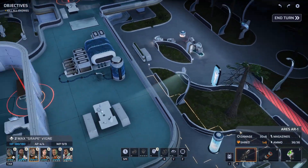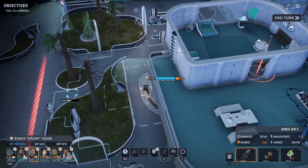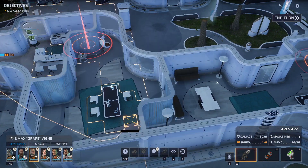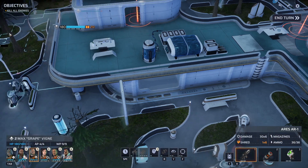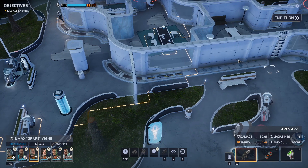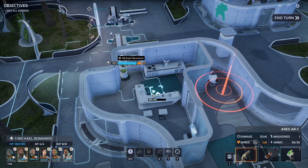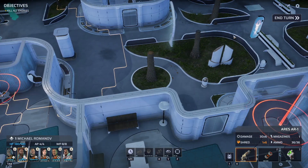There don't seem to be any ladders until we get way over to the back staircase, so this building design is not necessarily in our favor. Still, we'll advance into the interior. There's nothing to prevent this guy from running over and jumping down, but hopefully that would use too much movement to also allow him to shoot. We'll move forward toward the ladder to get upstairs, and come through the window.